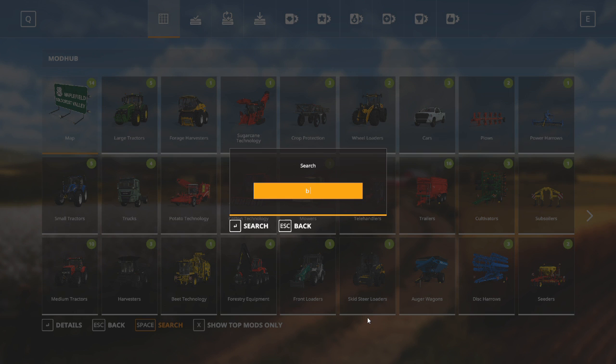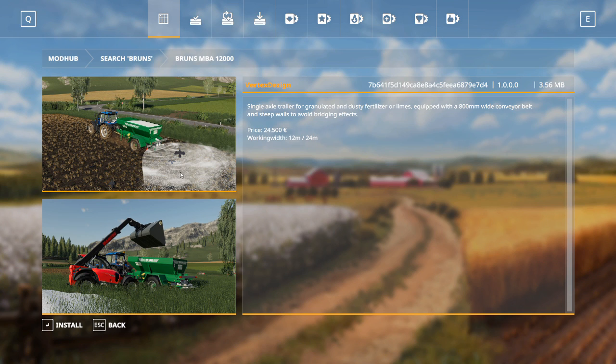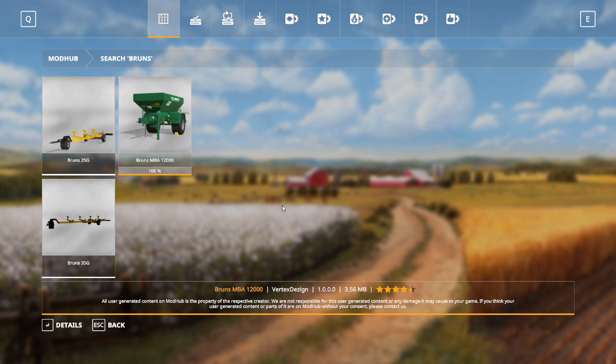The easiest way to find mods is to use the search function. If I click search and type in 'Bruns' — B-R-U-N-S — I hit enter and I want the Bruns MBA 12000. This is a fertilizer spreader, and it also spreads lime. When I select it I can hit details, then simply click install and OK, and that's added to the download list.